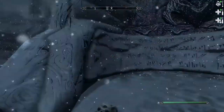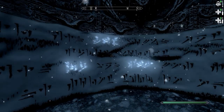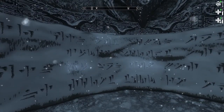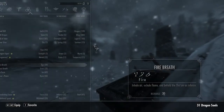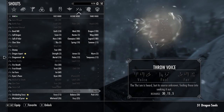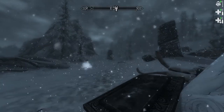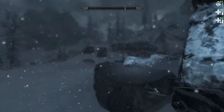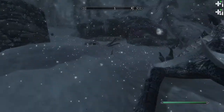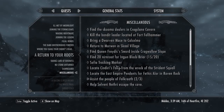Oh I almost forgot, there's a word of power here - three words: 'Throw Voice,' 'Fool' Throw Voice. We already have the first word? Throw Voice - we have all three words now. 'Your Thuum is heard but its source unknown, fooling those into seeking it out.' That could be cool to play around with for like a stealth build. The soul is not coming to us though, I don't know why. Anyway, the next thing we're going to do is find the source of power at Ancient's Ascent.